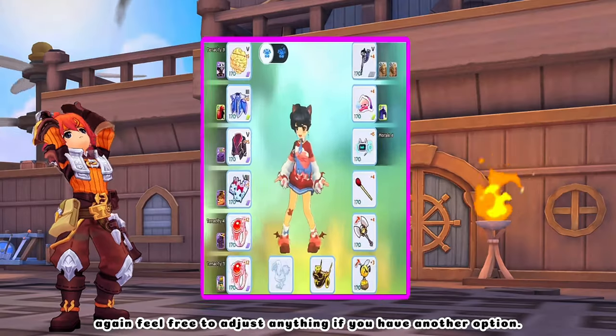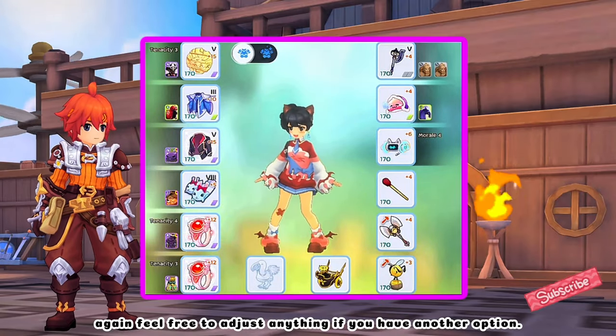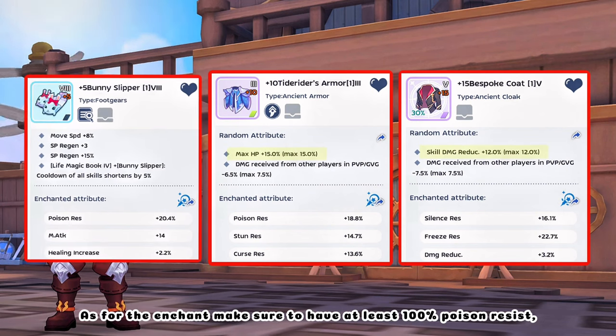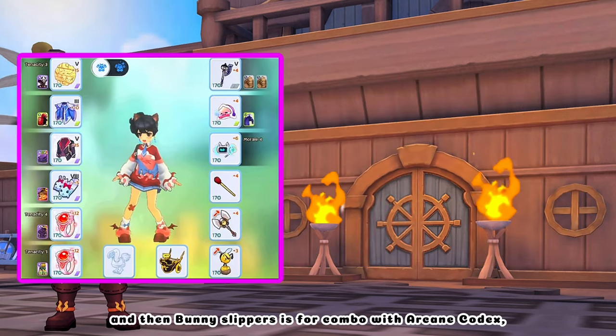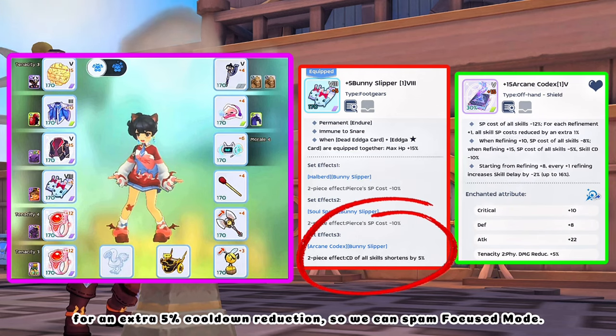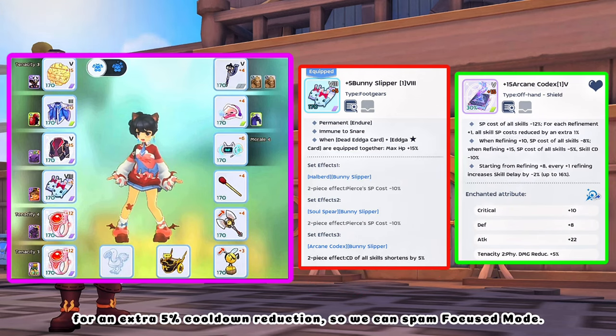As for the equipment setup, feel free to adjust anything if you have another option. Here are my ancient equipments. As for the enchant, make sure to have at least 100% poison resist to counterplay the poison affix. And then Bunny Slippers combo with Arcane Codex gives an extra 5% cooldown reduction so we can spam Focused Mode.